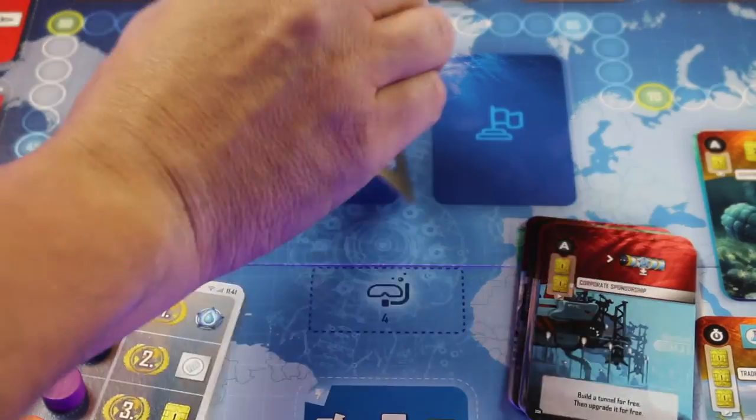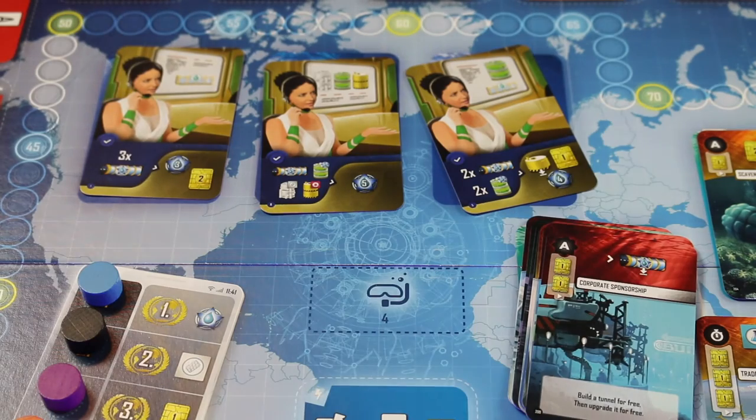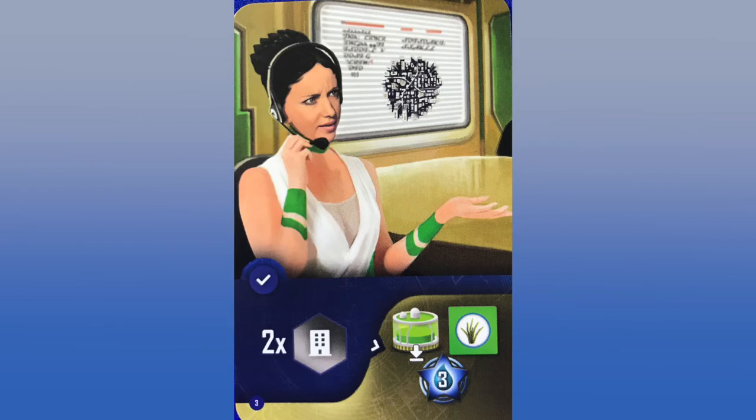One thing not yet mentioned is government contracts. There are eight in the box; at the start of the game you shuffle them and put three on the board. They give you bonus points and resources if you are the first to do something special — like getting a free kelp plant, a kelp, and three points if you are the first to connect two metropolises to your start city. And that's everything — now you should be able to play Underwater Cities.